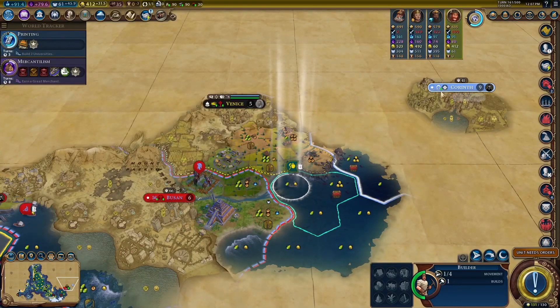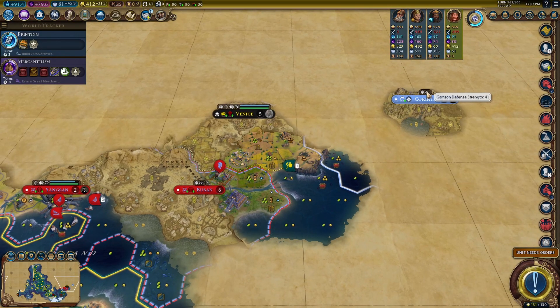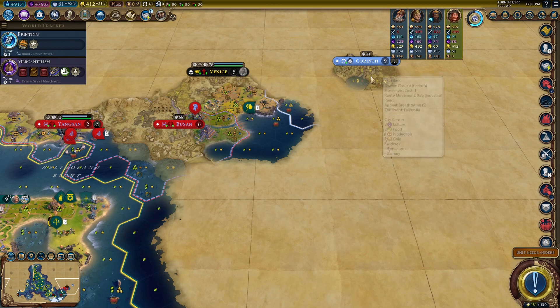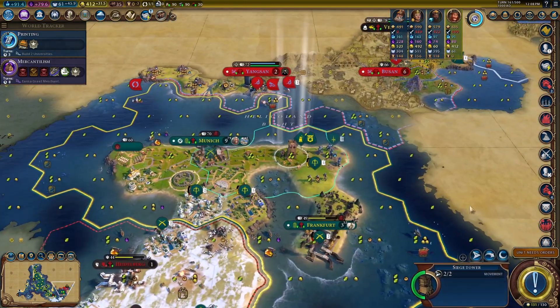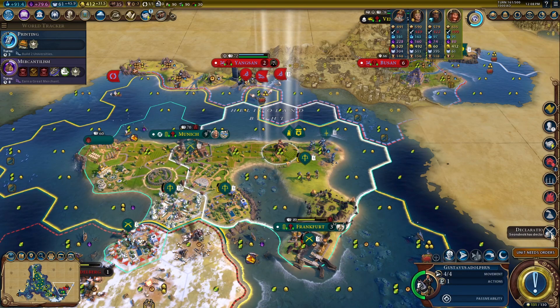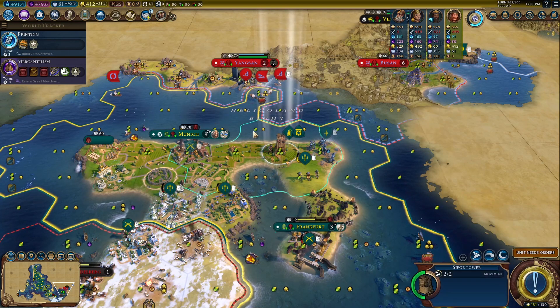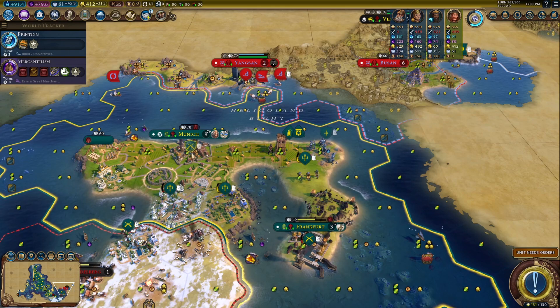We met Pericles. That's another culture civ — a ton of culture, so we're going to really have to work. He has no military. 41 garrison defense. That might be a more suitable target. If he does not have a military that means he's not very threatening, which also means that once I get my upgrades done for my military they're going to be pretty potent.